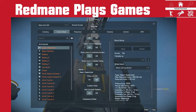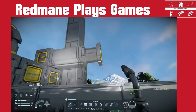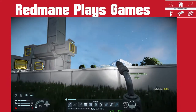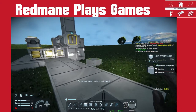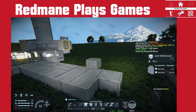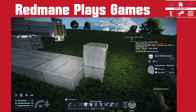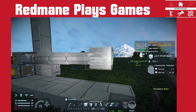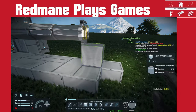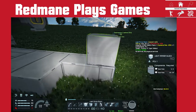Once the piston is placed, I like to extend it all the way. So we go into the control panel, we should see the piston, and reverse it so it extends fully.